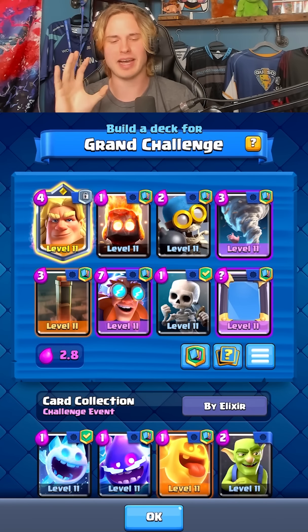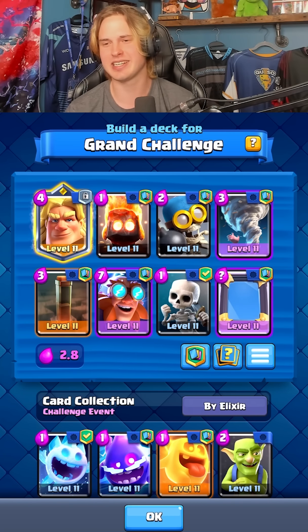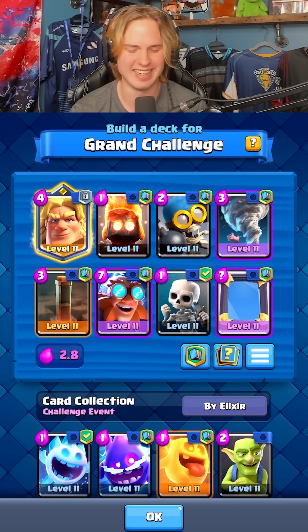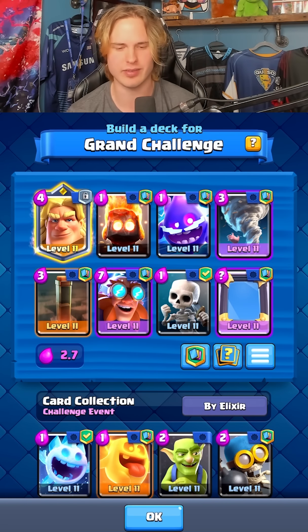That's nutty — one more win guys, but I have to make it even cheaper. Should I just put E-Spirit instead of bomber? I think I'm going to — E-Spirit instead of bomber, 2.7. From 4.6 all the way to 2.7 — what a journey here. Let's see if we can finish it out with a win.